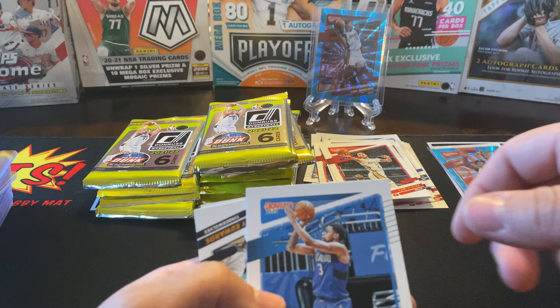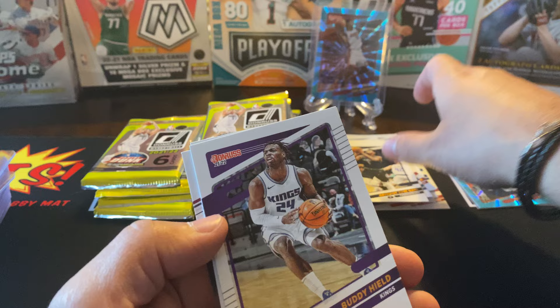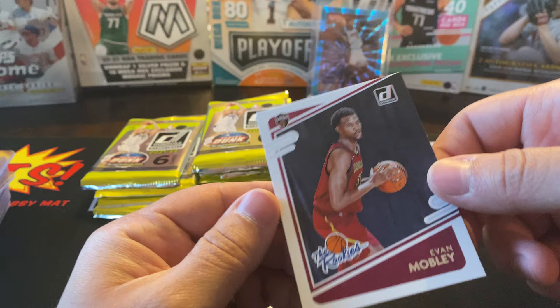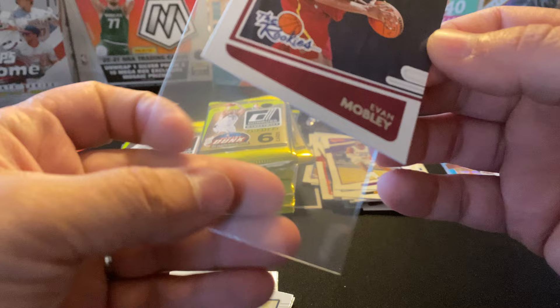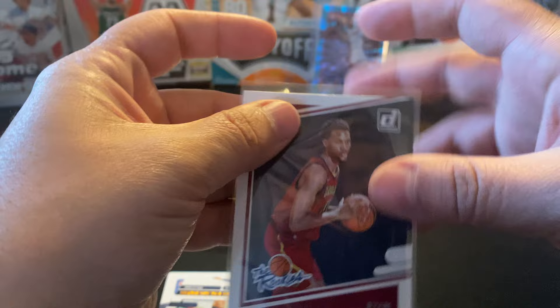I think he'll be better, but not yet. Lonzo. Anthony Edwards — second year. Buddy Heald. We got an Aaron Wiggins rated rookie. And then we got Evan Mobley — the rookie! That's a nice little hit right there. This guy's one of the best rookies. Little hits go right here in the little hit spot.